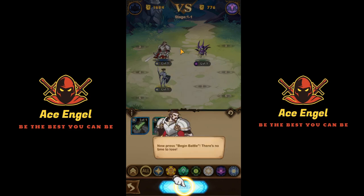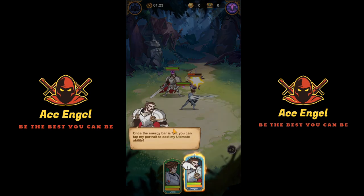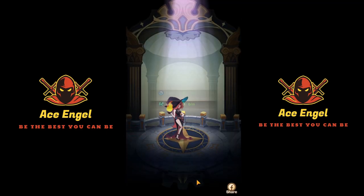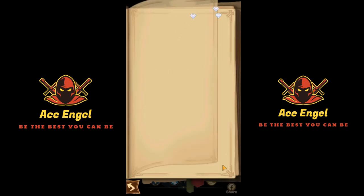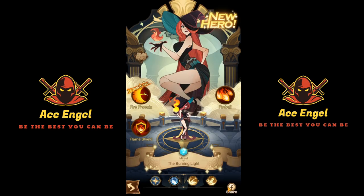The game teaches you the basics of how to place your heroes. Your heroes gain energy as they do battle, and you press on the hero when it's got full energy and they'll do their ultimate ability. Whenever you get a hero you can click on the portrait and open their story, which is actually pretty rich. If you click the Facebook share button and back out, it will give you some rewards — you want to do that at least twice to get an early game hero called Wukong.